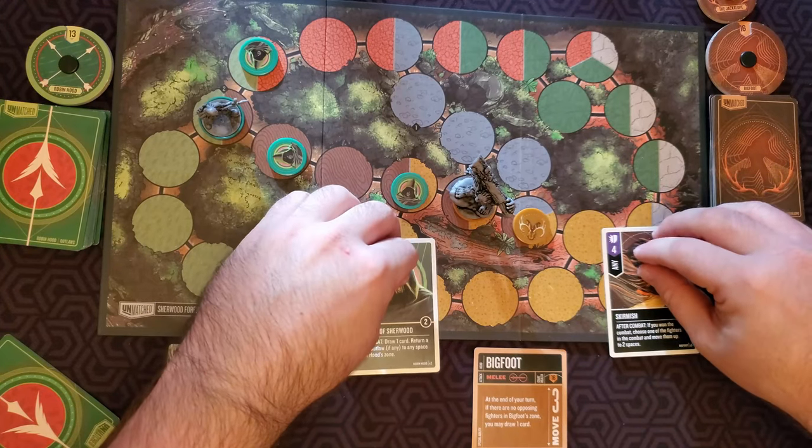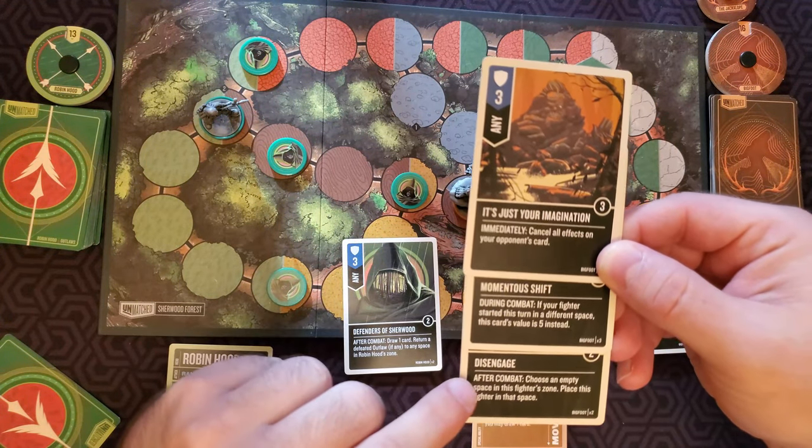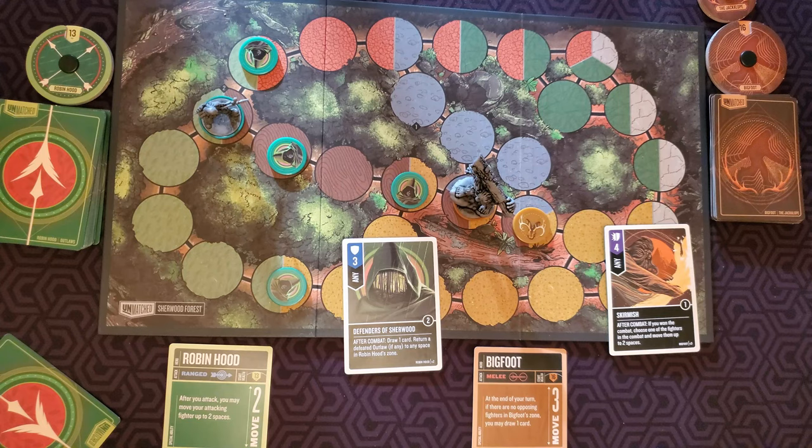The defender chooses their own card and lays it face down. Now reveal them at the same time and resolve the combat. First, look at the effects on the bottoms of the cards, if any. Effects are labeled indicating when they will occur: immediately, during combat, or after combat. Card effects are mandatory and must be carried out unless specifically stated. If two effects would resolve at the same time, the defender's effects always resolve first. After cards are revealed, resolve any immediate effects, then any during-combat effects. The attacker deals damage equal to the value of their attack card minus any defense value the defender played, and for each damage the defender takes, reduce that fighter's health dial by one. Then resolve any after-combat effects.